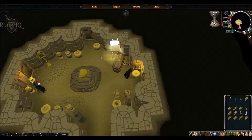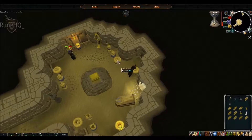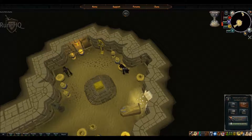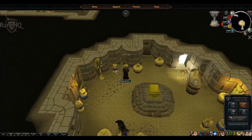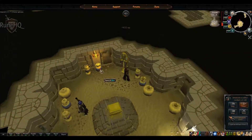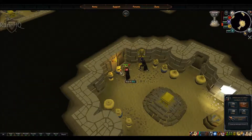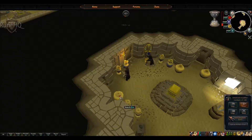Opening the engraved sarcophagus gives you runecrafting experience, as well as finding some unique items such as the Sceptre of the Gods - an enhanced Pharaoh's Sceptre giving 10 charges instead of 3 - and also the Black Ibis skilling costume, which like any other skilling set provides bonus experience when training thieving. Like any other sarcophagus, the engraved sarcophagus also has a very high chance of spawning a mummy.